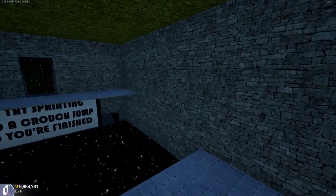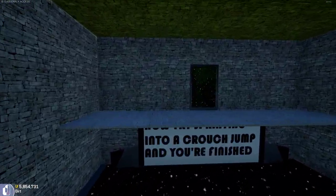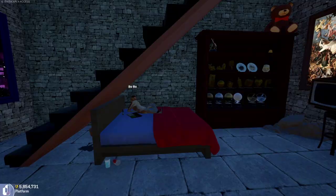There was a crouch jump — you jump, you crouch, you get a little bit more height. And then a sprint crouch jump is where you sprint forward and then crouch jump, and you go through.